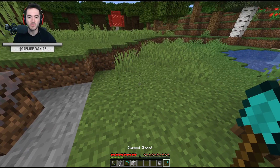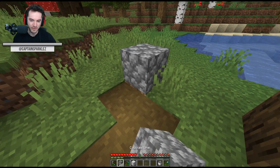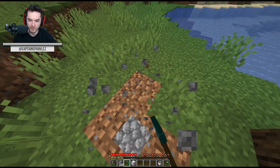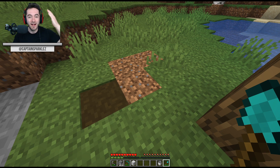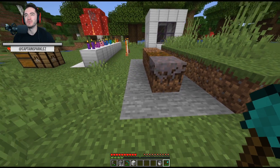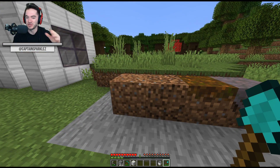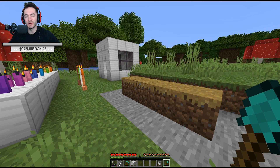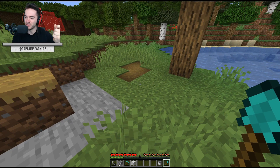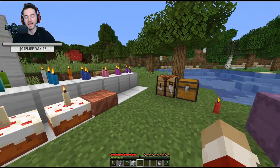Thank goodness for this change: how many times have you tried to make a dirt path, then changed your mind and covered it back up, and then couldn't turn it back into a path because it only worked on grass? That was so frustrating. Now, dirt, coarse dirt, podzol, and mycelium can all be turned into a path - you don't have to have grass. You don't have to wait for grass to grow back, and you don't need silk touch to bring grass somewhere just to make a path. Thank you so much for making paths viable.